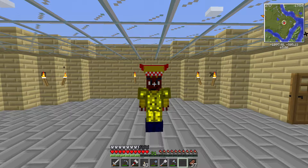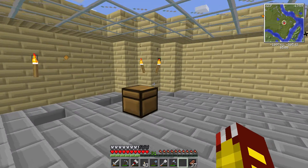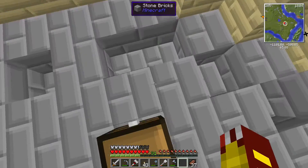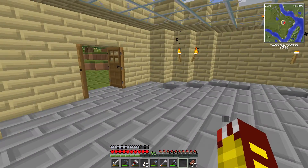Hey guys, welcome back to another video of our Let's Play on Journey into Space. Today, what we're going to be doing is... wait. What's happened to the house? There's nothing in the house — there's one dirt block left. Oh yeah, I remember now. We moved it.